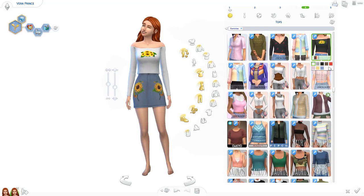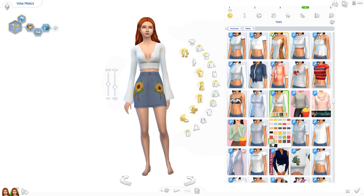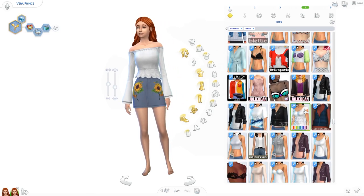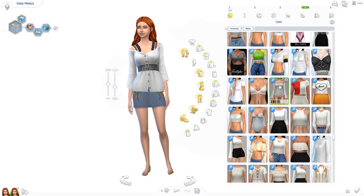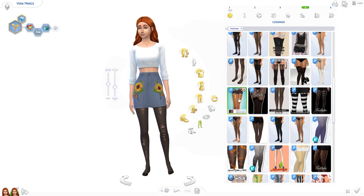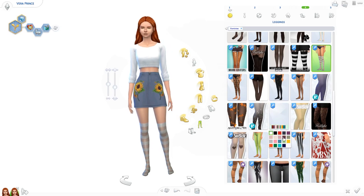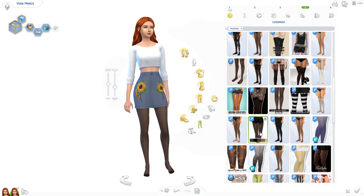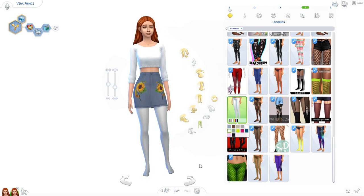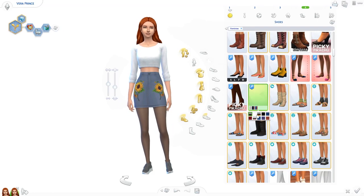Hello everyone, my name is Berta and welcome back to my channel. Today we are making a lookbook inspired by the spring season. I have made 11 outfits for you guys, and I will be making a custom content list and linking it down below in the description so you can get whatever items you like and put them into your game.